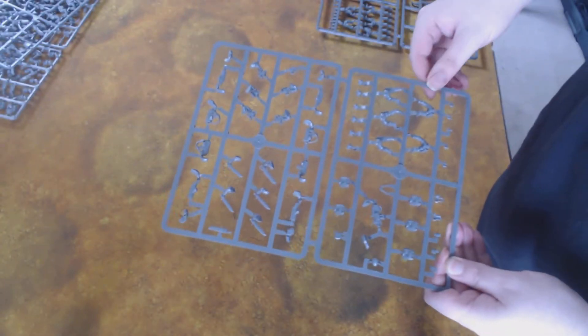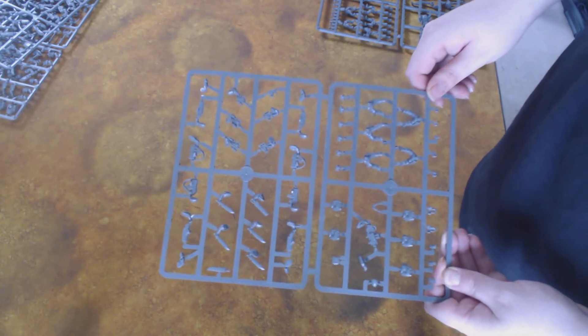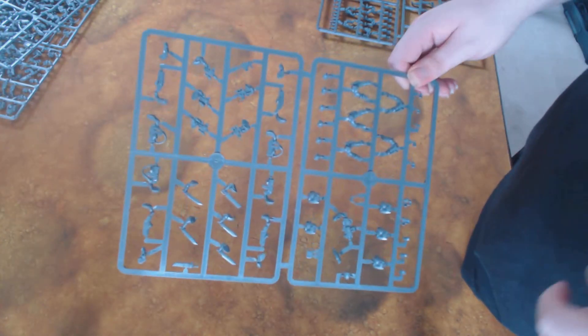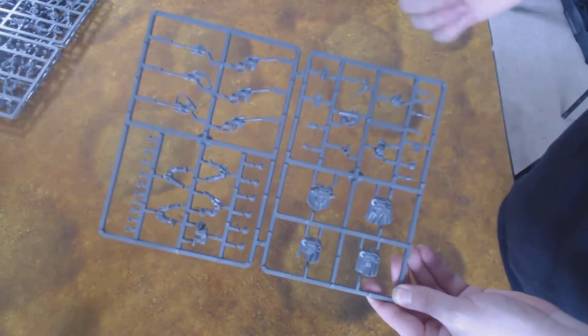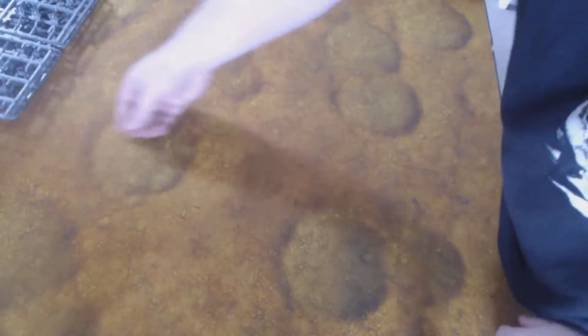We have two sets of scouts. They go together to make one unit — you get this unit of bolter and close combat scouts. You get a heavy bolter, shotguns, sniper scouts. And you get some camo scouts, so you get a missile launcher, camo cloaks which is quite cool, and sniper rifles. Nice and easy.